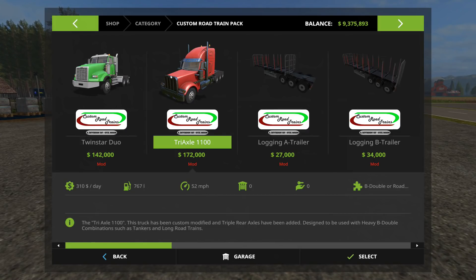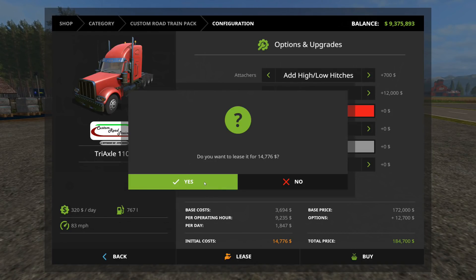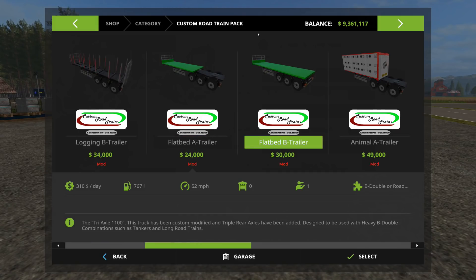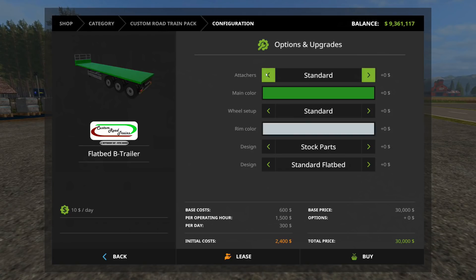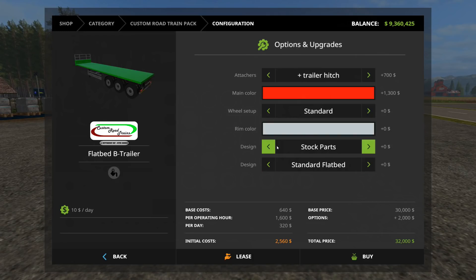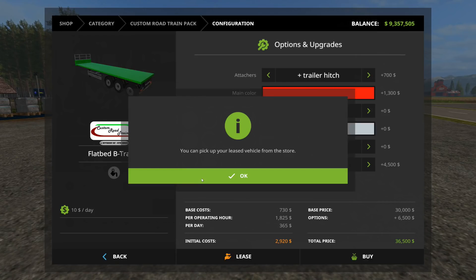I don't know if I need their truck to pull this or not. I think I could pull it with my own truck but it's pretty cheap. We're going to do all hitches, biggest engine I can get. I don't care about the color, wheels, or rim colors. I'm going to lease it anyway for now. I'm going to lease one of these and then lease a trailer — this one. Again I don't care except for the trailer hitch. Let's make it red since the other one's red. I want the auto load one, not the standard one. We're going to lease that twice.